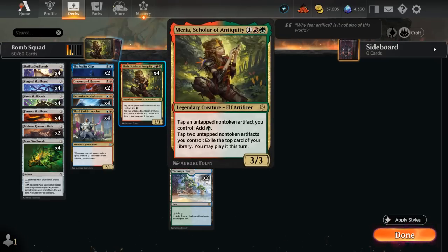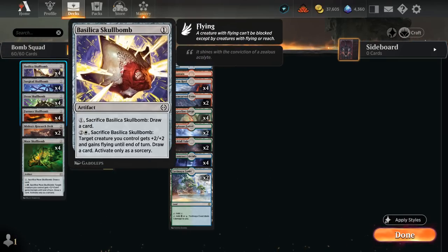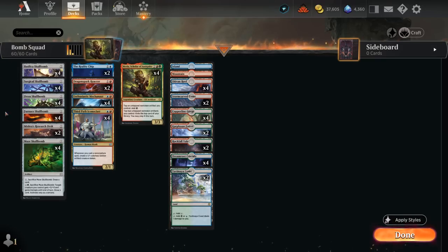Three mana, 3/3 legendary creature lets us tap an untapped non-token artifact we control to add green to our mana pool. So if we play Myria, we can potentially tap any Skull Bombs we have in play to generate a green mana, and we can also sacrifice them for one mana to draw a card. So any Skull Bomb we play essentially pays for itself to draw another card, getting us deeper into the deck to potentially play more and more Skull Bombs.